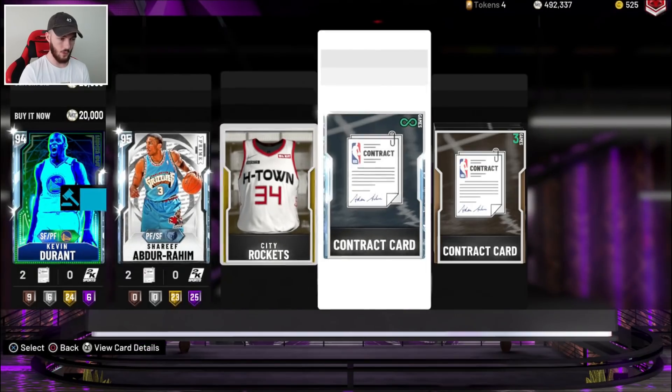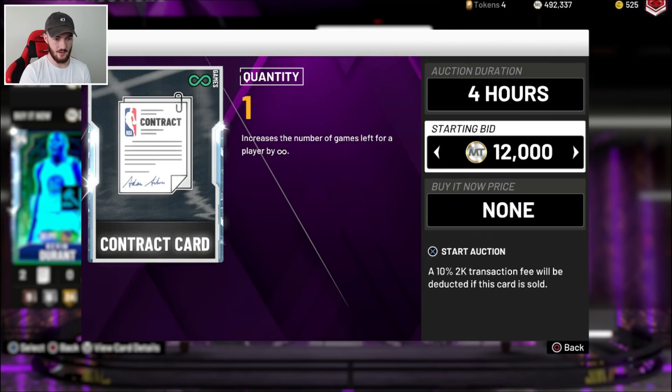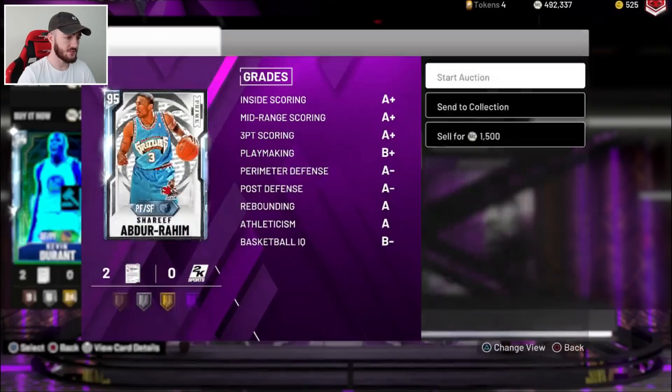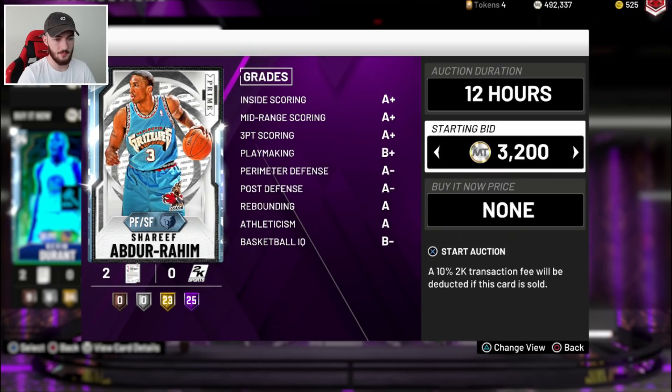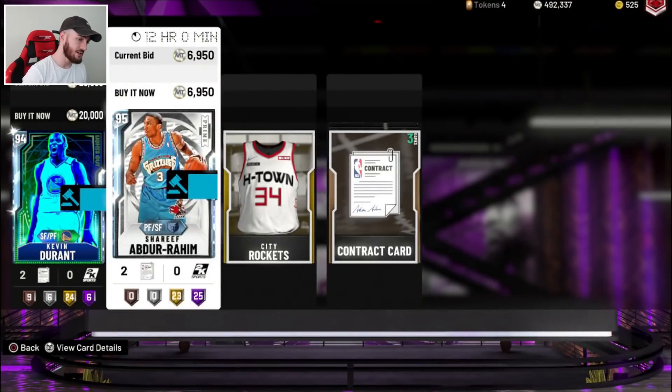We can sell that contract for 12K — not as much as I was hoping for. But including the contract, the KD, and that Pink Diamond, I'm going to make like 70K, which is nice — a nice little boost to MT. We still have that other Diamond dude. He actually sells for 7,000 which is surprising. I'm going to put him up for 12 hours. He sells for 7K — actually pretty expensive for a Diamond. But if a card can shoot threes, people want it.